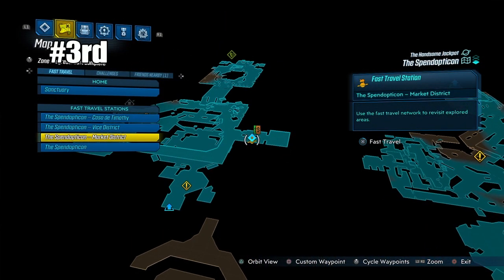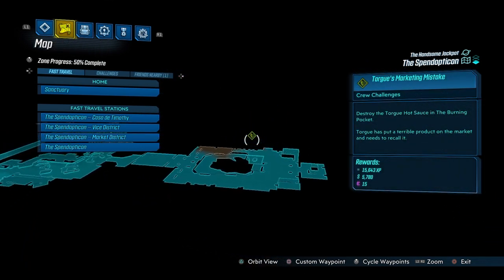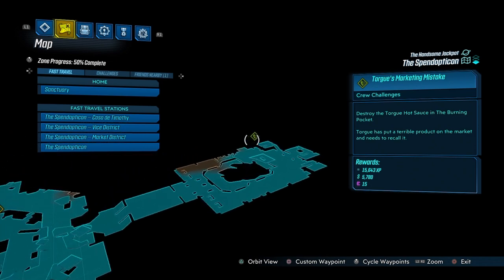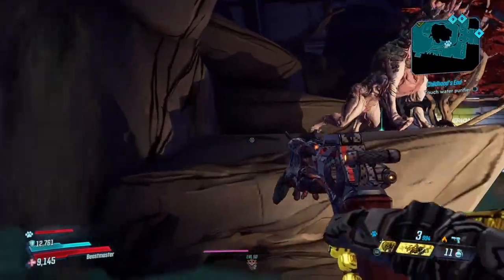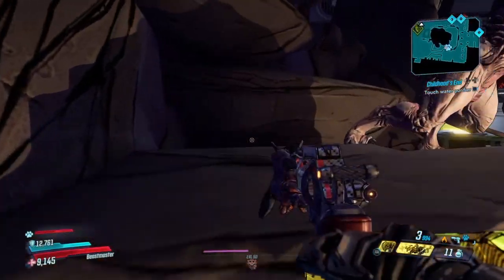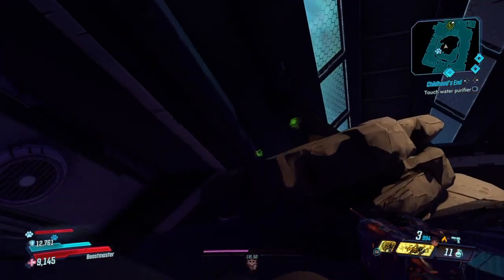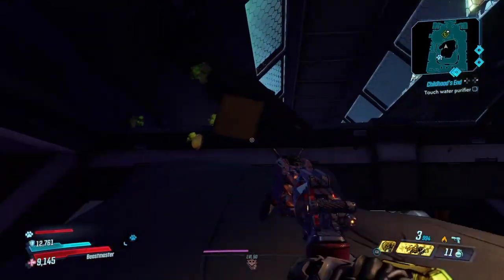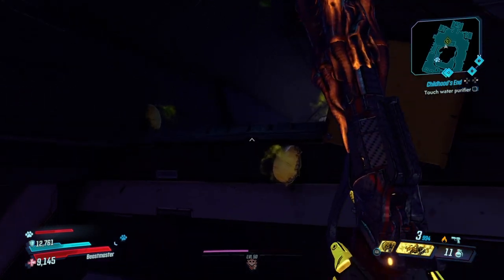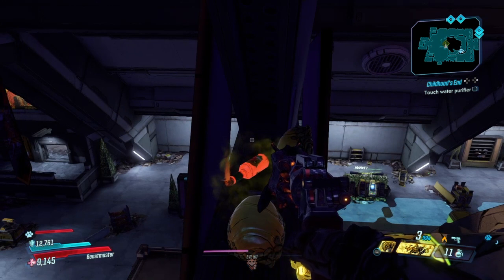The third one is located in the Spendopticon market district. This one is floating in the air and there's a unique way to get to it. Head over and you'll see a little rock crevice with some skags on top. We're going to parkour our way all the way up, and in between two ledges will be the next hot sauce bottle. Jump up, mantle, turn around — there it is. That's number 3, and we only have 2 more to go.